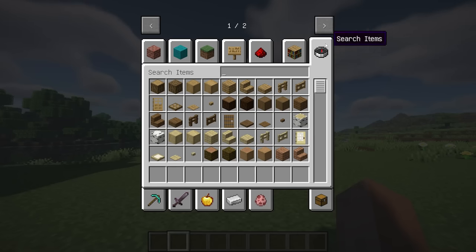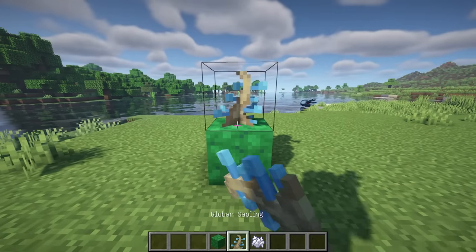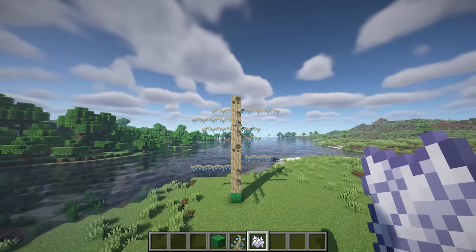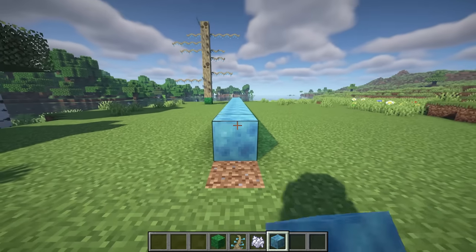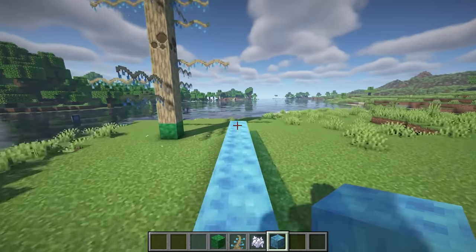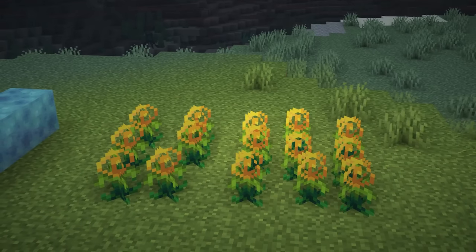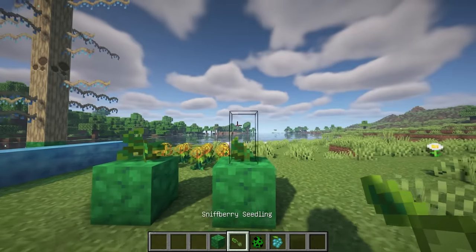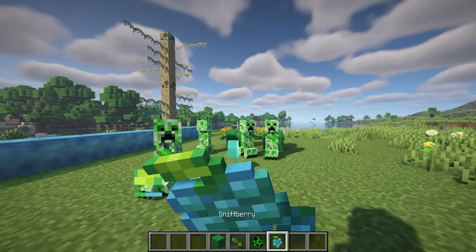This mod expands upon the Sniffer with 8 new plants and other new items found by the Sniffer as well. Glowbar Trees are a new tree inspired by trees from the Carboniferous era. It has a brilliant blue woodset and drips a new sappy liquid out of its porous logs, which can be used to make a block that makes you run incredibly fast on it. Luma Bulb is a new plant that turns on at night and in darkness. Sniffberry Vine is a new vine plant that produces Sniffberries, providing a new effect called sniffing, which shows all nearby mobs.